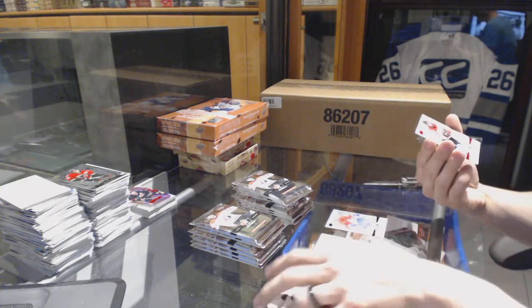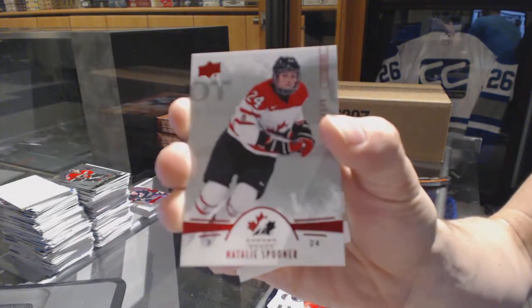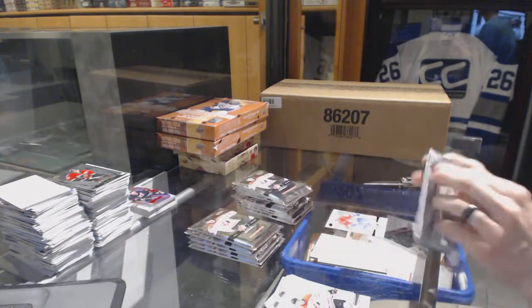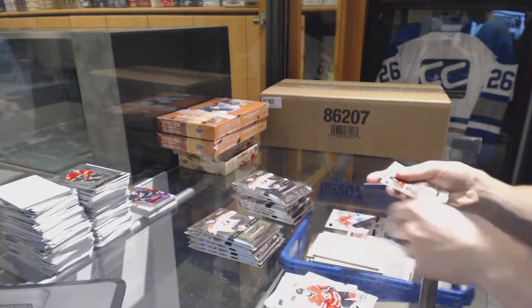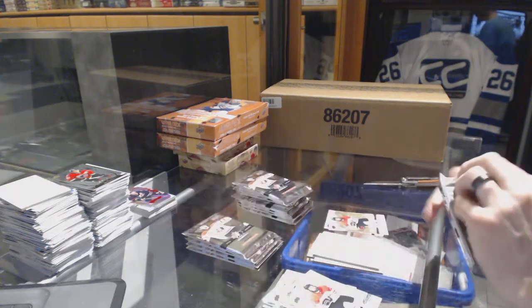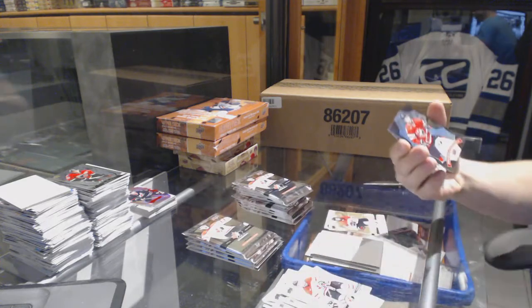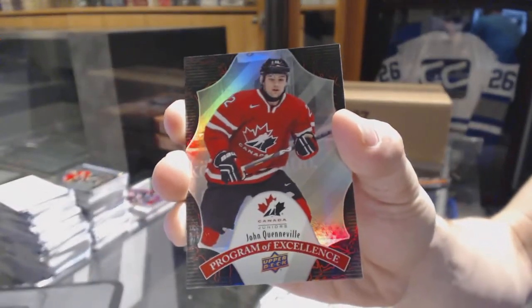We've got an exclusive, number 2 of 175, which will be random between everybody — Natalie Spooner. Gold, Cameron Morrison — gold, Cameron Morrison. I'm about 90% positive that's Colorado. We've got a program of excellence for the New Jersey Devils, John Quenville.